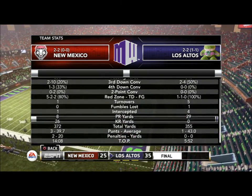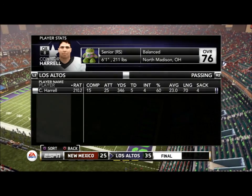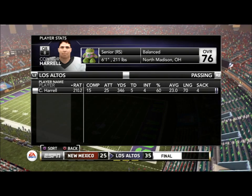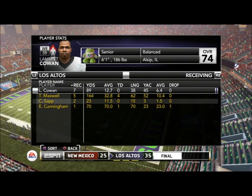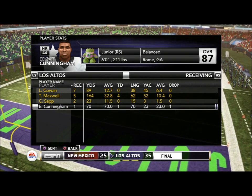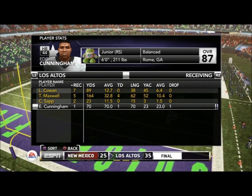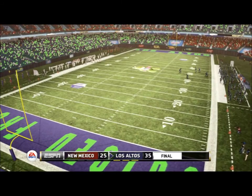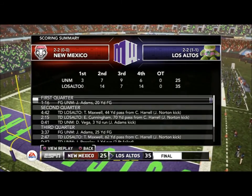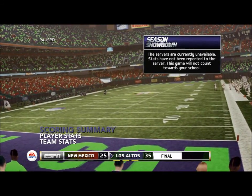That's three turnovers too many and we've got to cut that down. We're able to get away with the win here because we're playing far inferior opponents, but when we play better opponents that is definitely going to hurt us. Overall a nice day for Maxwell with four touchdowns, and Cohen also had a good day with 89 yards. That's it for week six — I hope you guys enjoyed, and next week we are going to be taking on Colorado State.